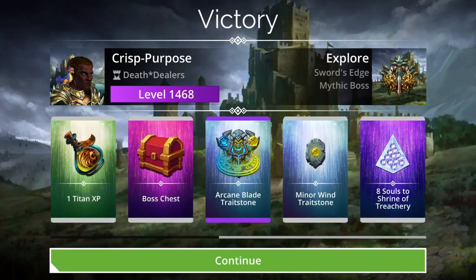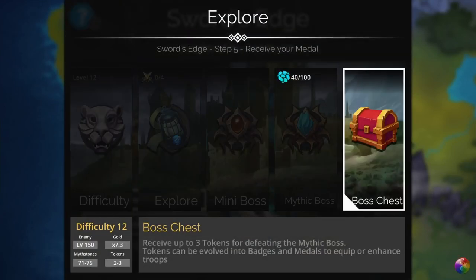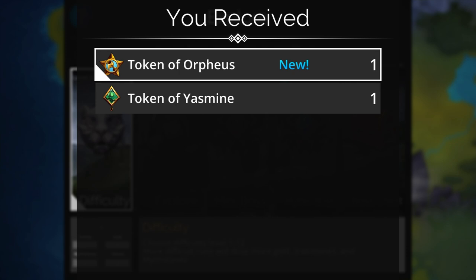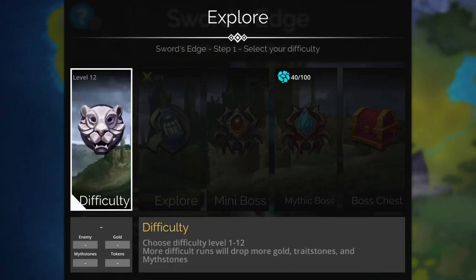So yeah, pretty simple team. Hopefully you guys can use it — it's just something alternative. As opposed to using a Scorpius Urali team, you can also use it with the Basilisk. That's it guys, I hope you enjoy this team. Feel free to leave a like, share the team with your guildmates, comment and let me know how you feel. We'll catch you guys in the next one.